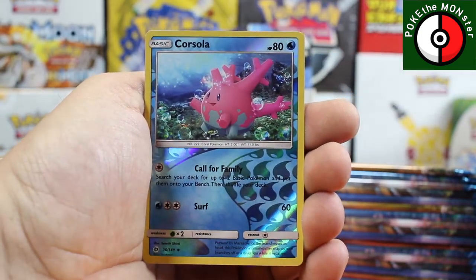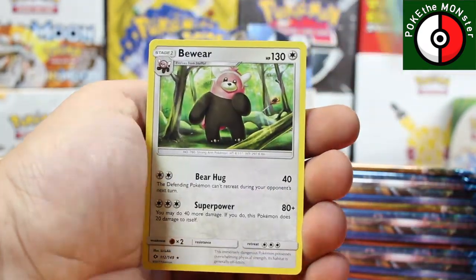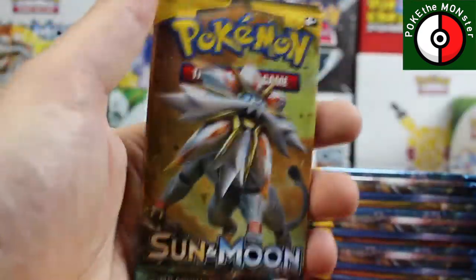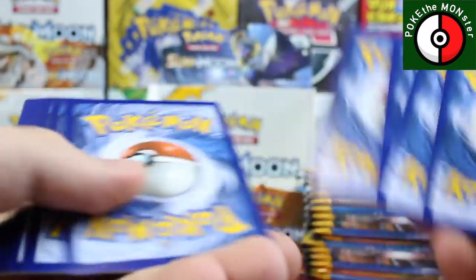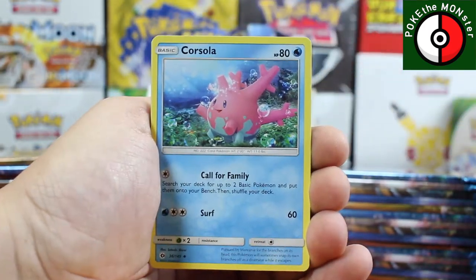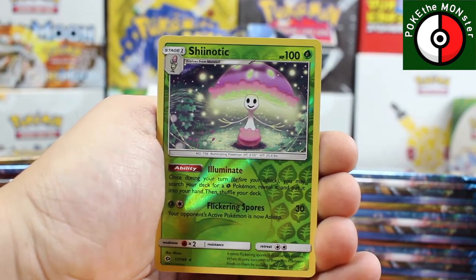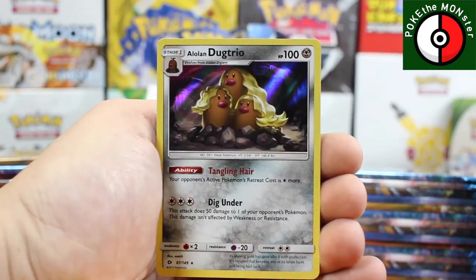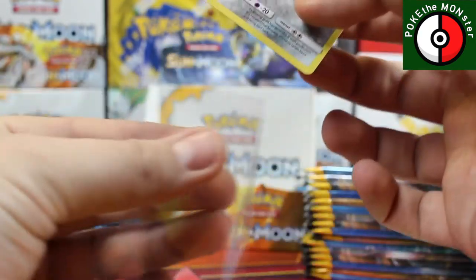We've got a Corsola reverse holo and our first rare card is a Bewear. Pack number two — white code, yeah buddy! One, two, three, four — two white codes, we all know what that means, we're about to get something. We got a Psychic Energy, Ultra Ball, Corsola, Double Colorless Energy, reverse holographic Shiinotic — very nice — and our rare card is a holographic Alolan Dugtrio. Very, very nice.